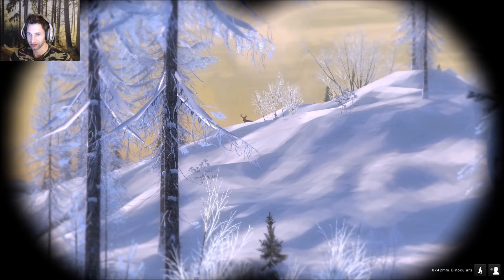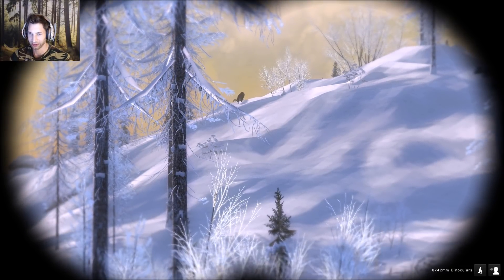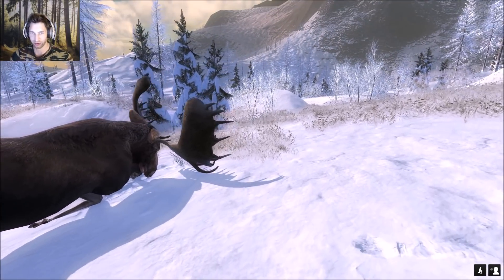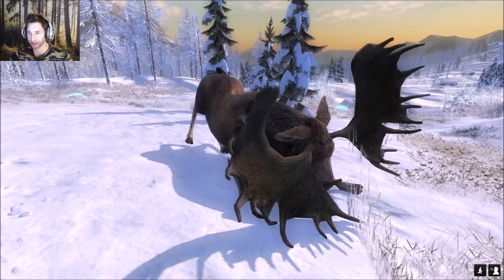That's a nice Sitka! That's for sure 100 plus Sitka right there and he is coming in - we'll let him come close. We'll probably get the tracers on him as well, but let's take a look at this nice bull moose first. We got him down here in a really cool position and the Sitka sheds are right behind him as well.